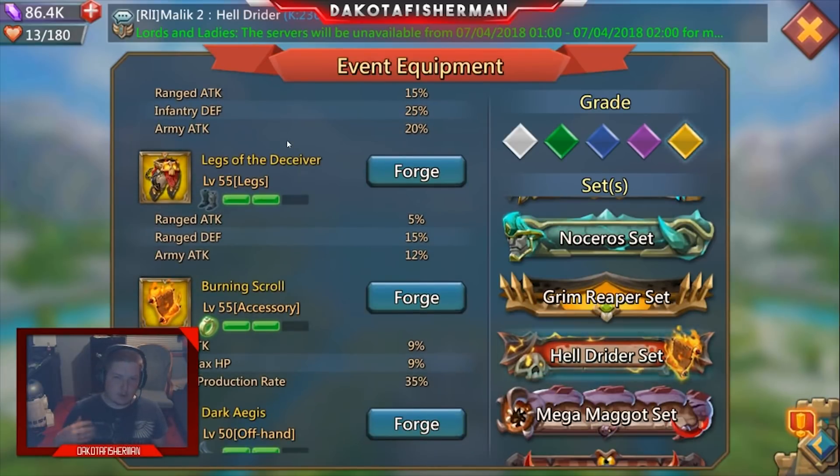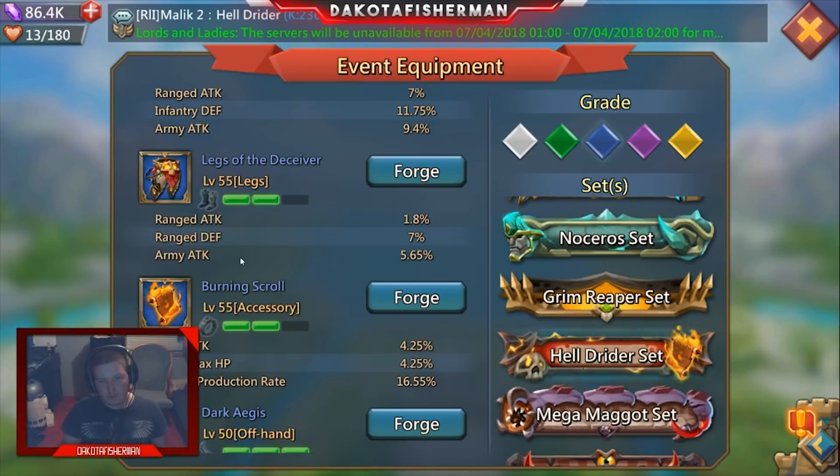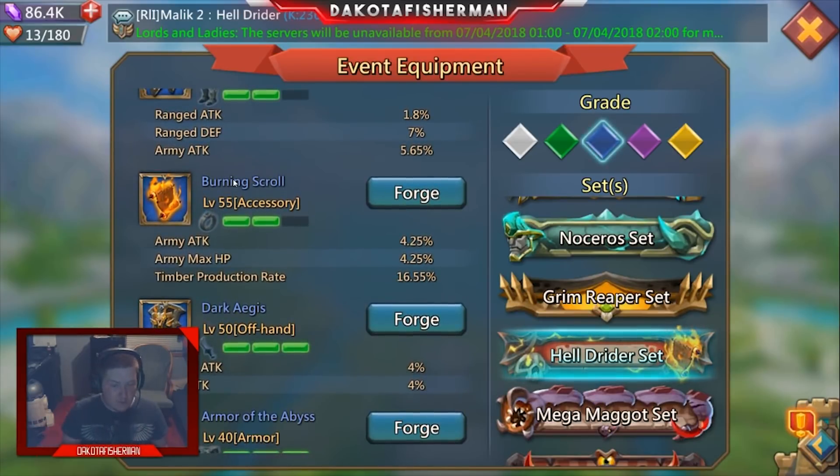The Legs of the Deceiver aren't bad for starting out — 12% at gold is pretty good, though at blue it's okay and there are certainly better pieces at green or blue. For accessories, burning scrolls are the crux of every beginner account — you're adding army attack and HP simultaneously, plus some chamber production. That's what I really love about that set.